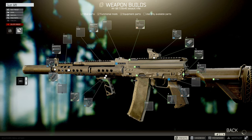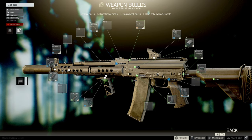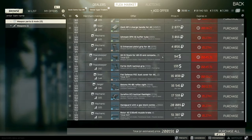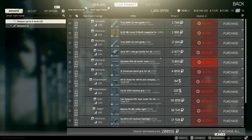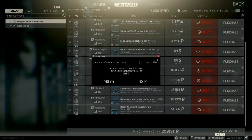Now that you have something designed and saved, it's time to actually buy the parts. Click on Find Parts at the top left, and it will take you to a screen with every part needed for the gun listed out. If you want, you can deselect certain parts and not buy them. You can also purchase individual parts.